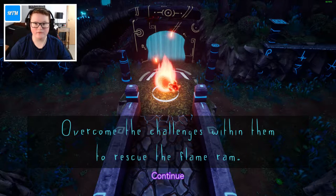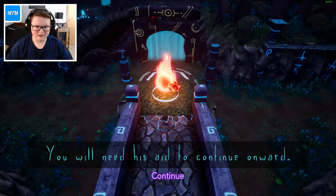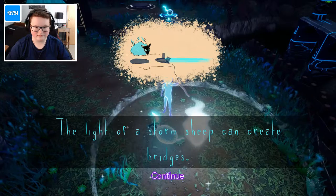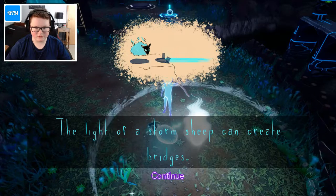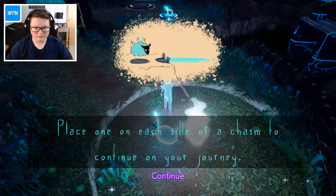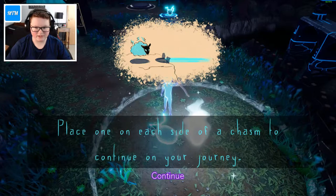There go the wolves again. You will need his aid to continue onward. The light of the storm sheep can create bridges. Place one on each side of the chasm to continue on your journey.